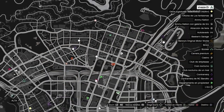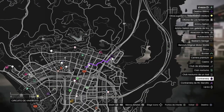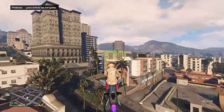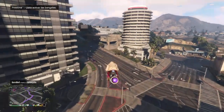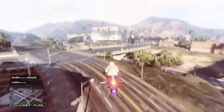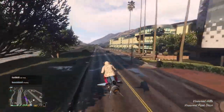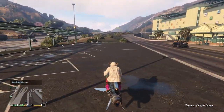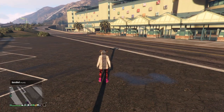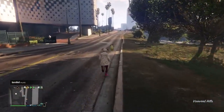Una vez que ya tenemos todo preparado, nos vamos hasta donde está el contrarreloj, que está cerca del casino. Como les digo, un conjunto súper fácil, solamente es esta transferencia. Una vez que llegamos al contrarreloj, pedimos una motocicleta o cogemos un carrito de la calle. En este caso yo pido la Charo, para seguidamente iniciar el contrarreloj.